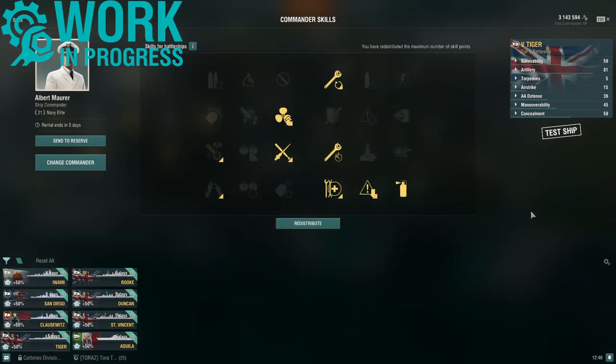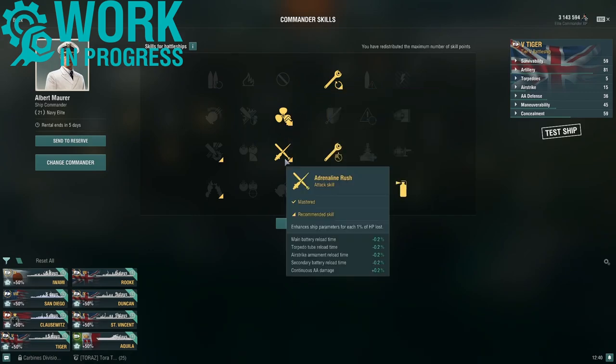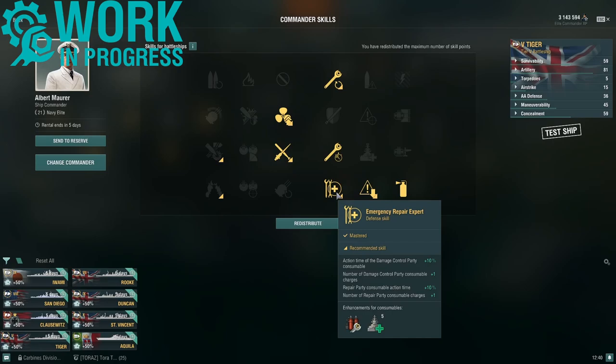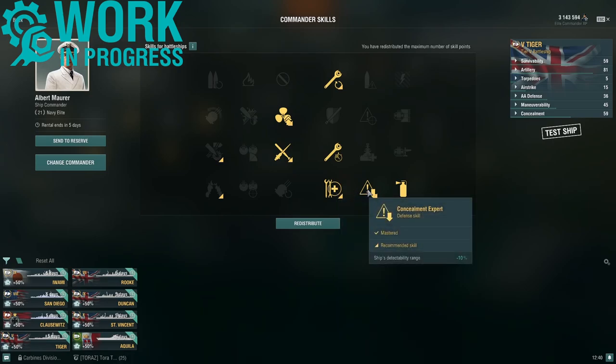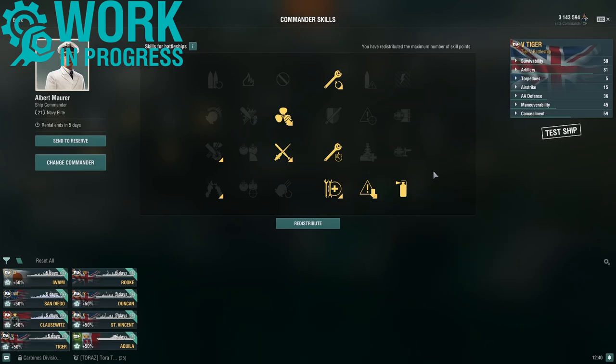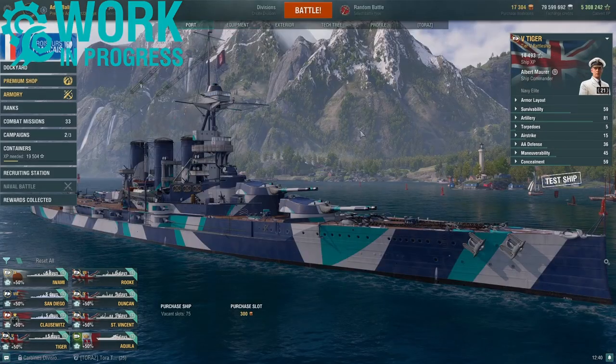Captain skills are pretty simple: Emergency Repair, Risk, Adrenaline Rush, Basics of Survivability, Emergency Repair Expert, Concealment Expert, and finally Fire Prevention Expert. All the numbers quoted in this video are based on this combination of captain skills and upgrades.